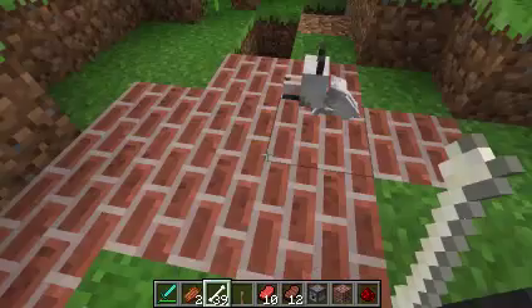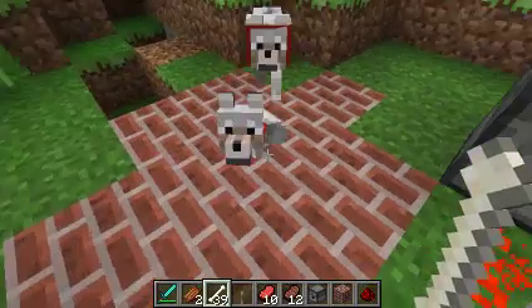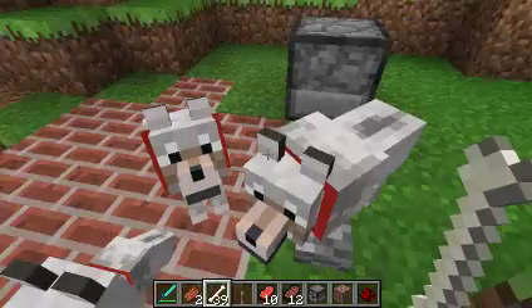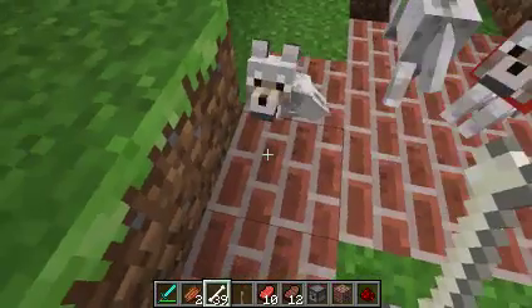He's mine anyway, I don't need to give him a bone. So yeah, you use rotten flesh to make them love each other. You have a mommy and a daddy and a baby — that's really cool.